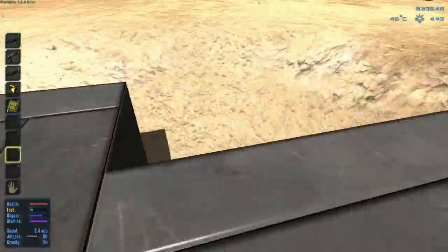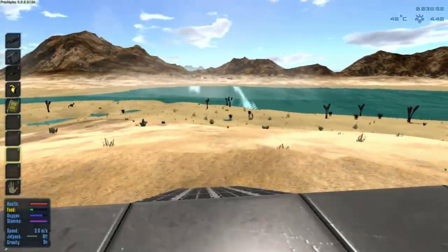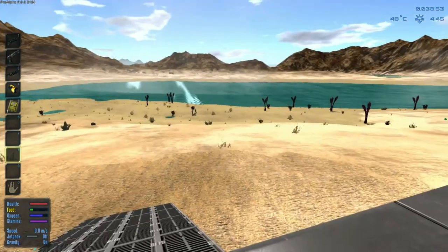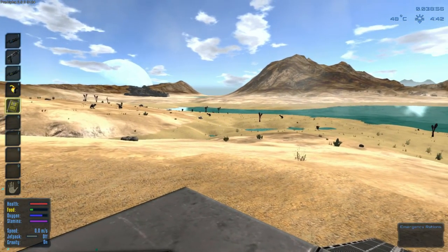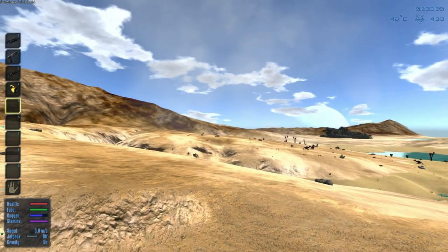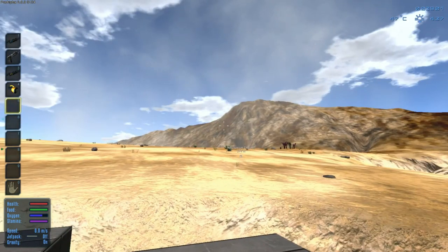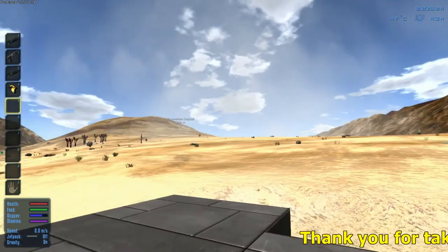There we go - we got more space. So I'm going to basically work on this as we play and go from there. Looks like we're low on food so let's eat a ration here and call it a day. Left click - oh, it almost heals it all up.